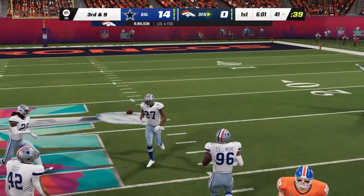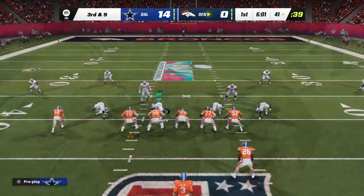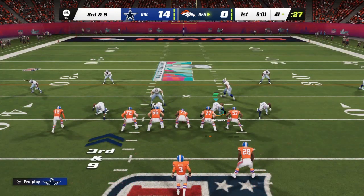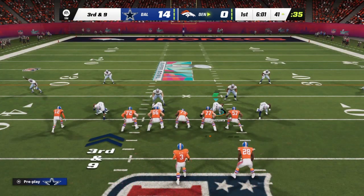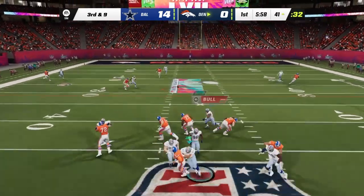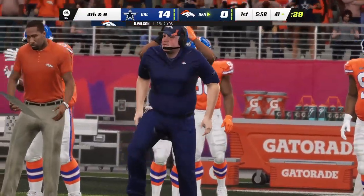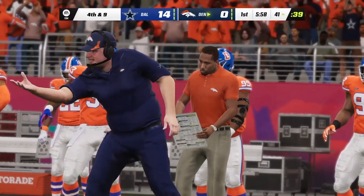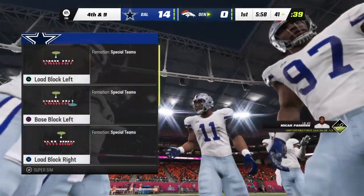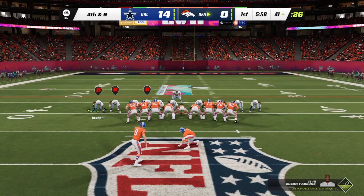That one is off the mark — too far out in front. The defensive coordinator has to be happy, taking away all options downfield and forcing the incompletion. On third down Wilson drops back — incomplete again. This defense has certainly played well, coverage tight on just about every throw. That forces a few incompletions and now it brings up fourth down.